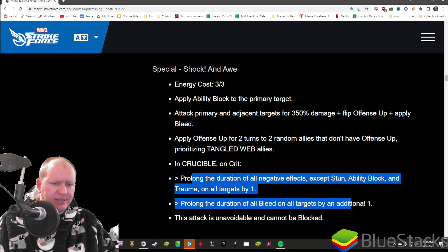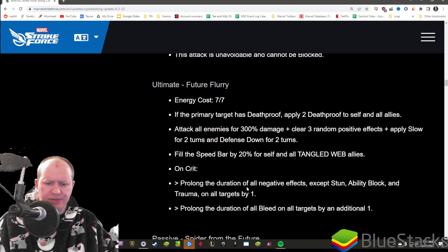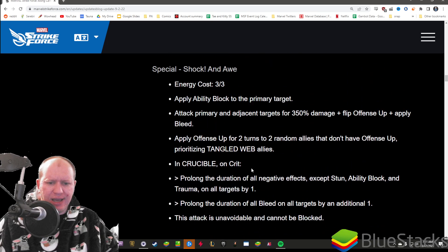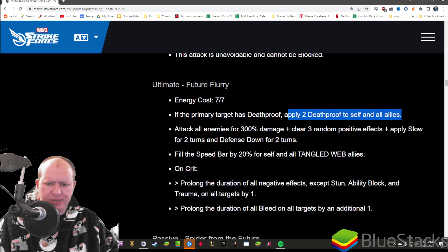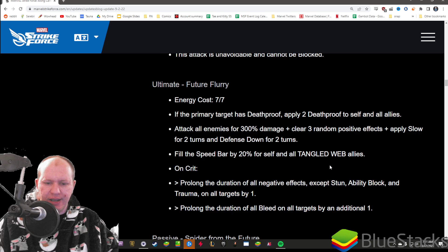In Crucible, he prolongs negative effects again. Interestingly, it looks like all his abilities do that - he's like a controller that's just about prolonging negative effects constantly. His ultimate: if the target has death proof, apply two death proof to your own team, attack all enemies for 300% damage, clear three positives, apply slow and defense down, fill the speed bar for himself and all Tangled Web, and prolong negative effects again.